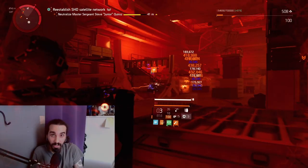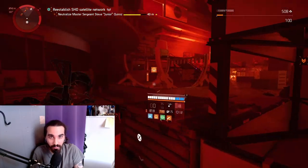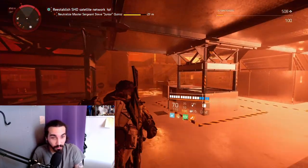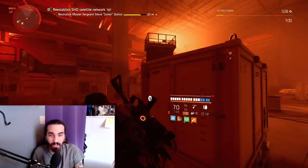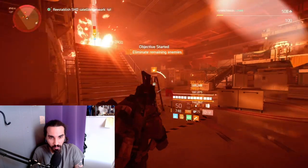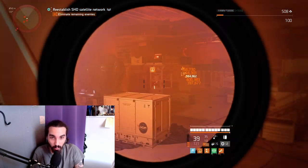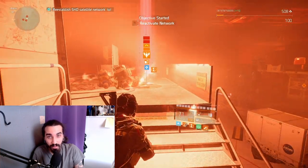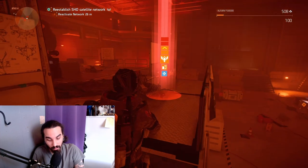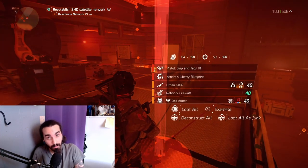We're at our final mission. Once you start the main objective, you'll get a scene where everything gets dark. Your final boss, Junior, will come out from the roof and come down. A few enemy waves will respawn — just eliminate the waves. Once you eliminate him, you'll get your fourth and final piece, which is the grips, tags, and the blueprint.